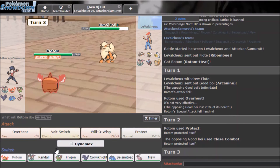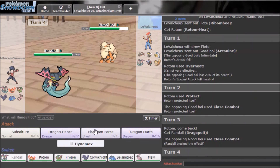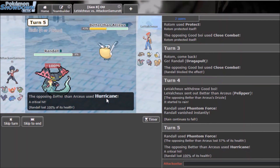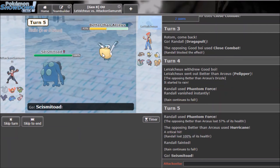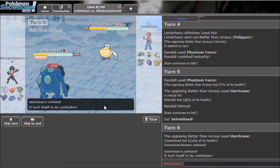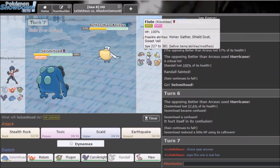I'll go Dragapult — this is a free Phantom Force. I actually got some good chip. Oh he's Specs and he crits me — okay this is going to be bad. I'll go to Seismitoad and get up Stealth Rocks. There's a 100% chance he confuses me and I hurt myself. Yep — exactly, I knew it.